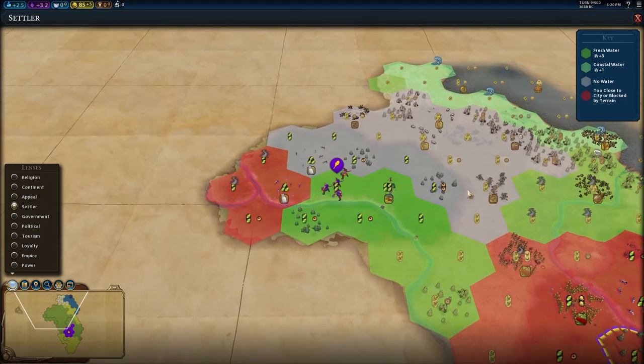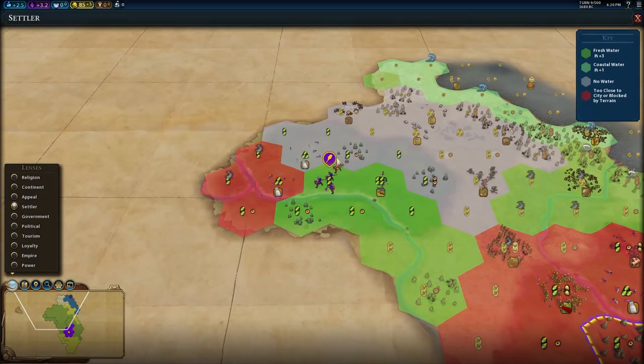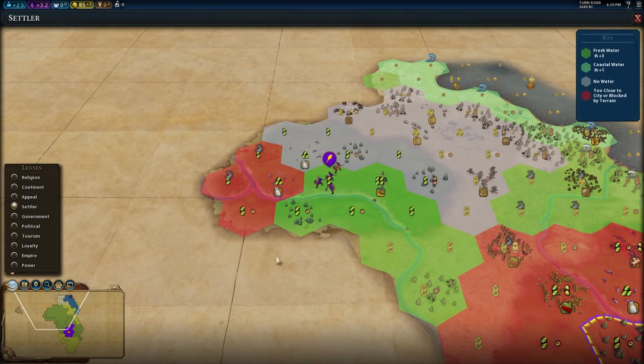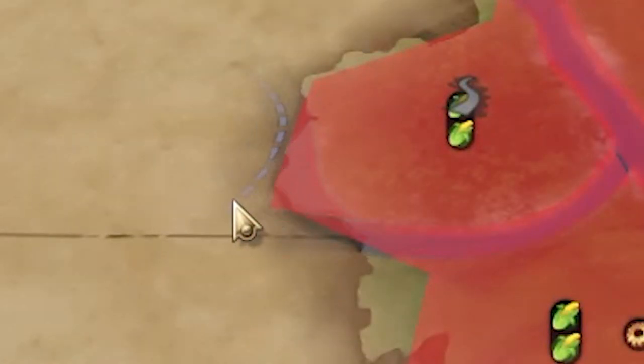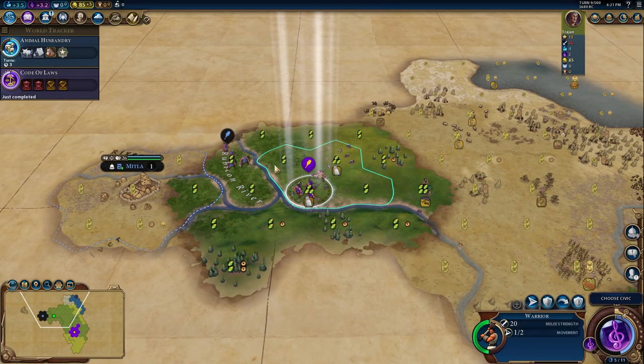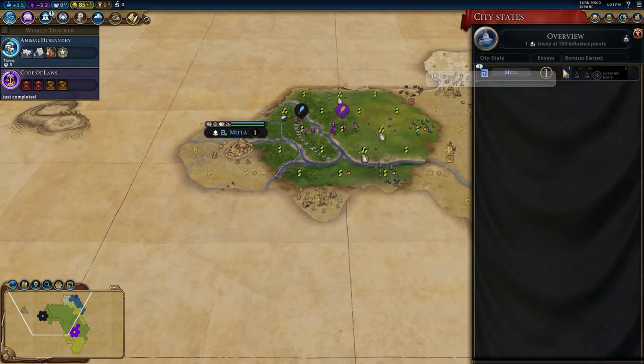We just moved our warrior and using the settler lens — you can click on settler or use the 4 hotkey, which is very useful. I actually changed mine to 1 because you use it so frequently. We can now move into this area and hopefully find a city-state. You can actually tell by the borders if it's dotted close like that. We find Midler — this is really important for getting first meets, as it gets you envoys quickly and gets you extra yields.